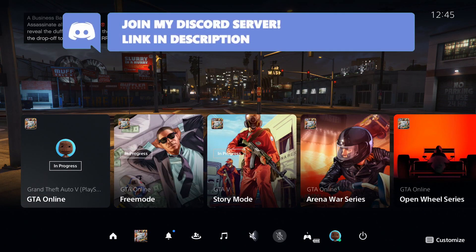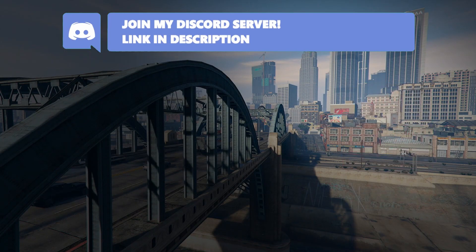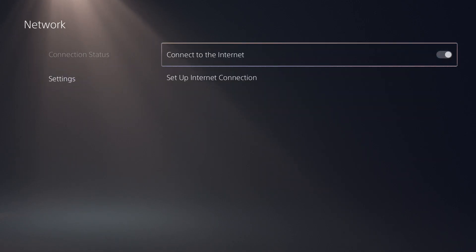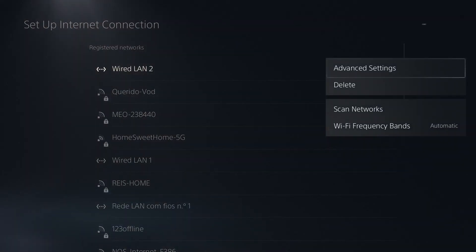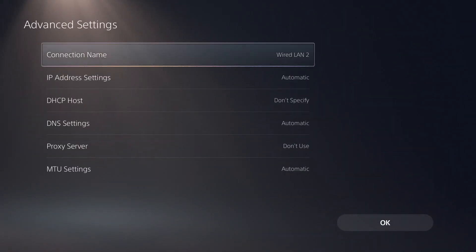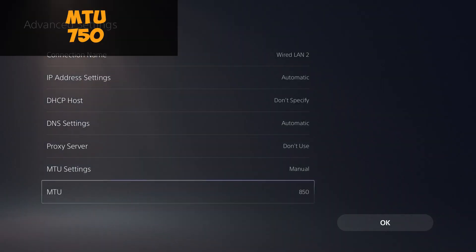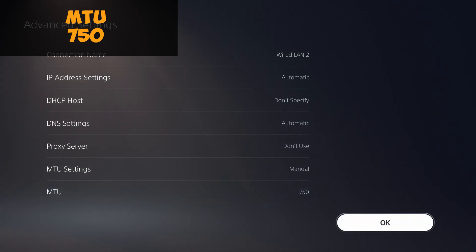I'm going to start with the PS5. As soon as you are in GTA 5 Online, open up the menu, go to Settings, then go to Network, go to Settings, set up your internet connection. Select your connection, press Options, go to Advanced Settings, and go down to MTU and change it to Manual.